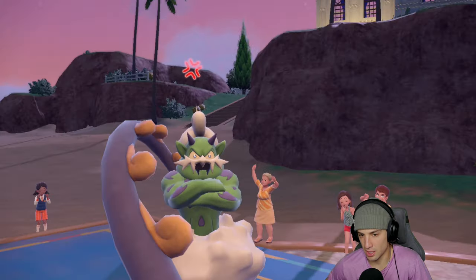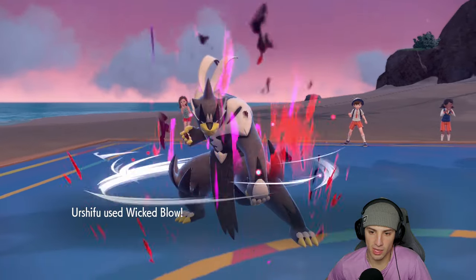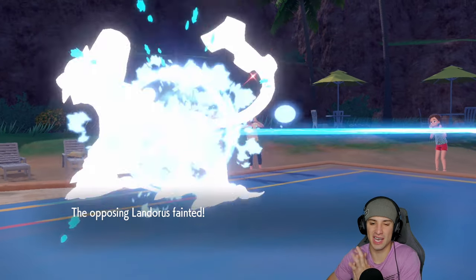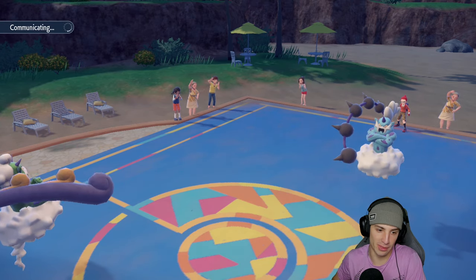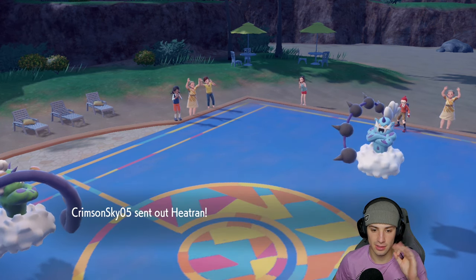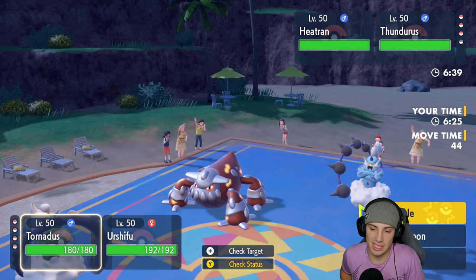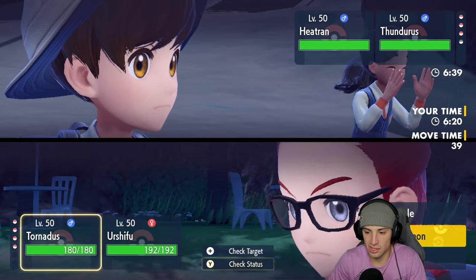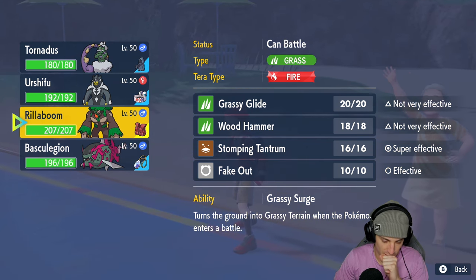He ends up Taunting me after that, so I kind of want to swap Tornadus and save it for later. Wicked Blow comes out and it might just KO — and it does! Beautiful. Turn one I'll take that all day — we get the Tailwind off, we pick up a KO, and both our Pokemon stay at full HP. Now Heatran comes out. I think at this point we want to swap Tornadus out just in case they have weather in the back end.